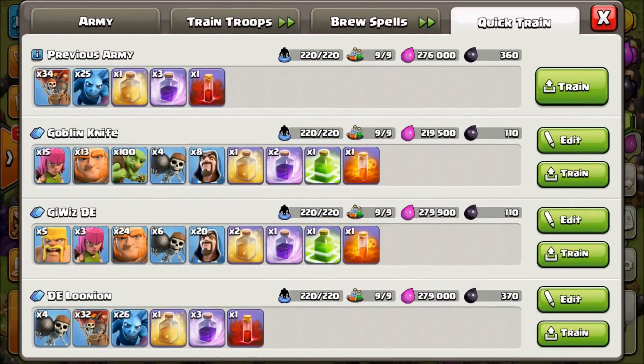Next up we're training the Giants and Wizards comp. We'll try it first with a jump spell, then with my favorite — quad quake. The quad quake will be a bit more dark elixir heavy but very effective. Loonion is definitely plausible for no-hero dark elixir farming. The Loonion comp is 32 balloons, 26 minions, no wall breakers needed, three rages and one heal to save on dark elixir instead of two extra haste spells, and the optional skeleton spell.